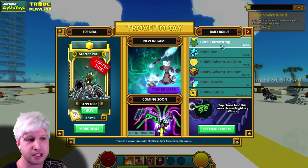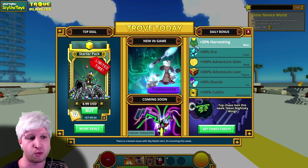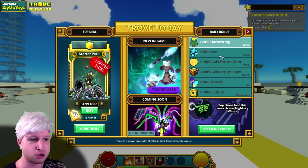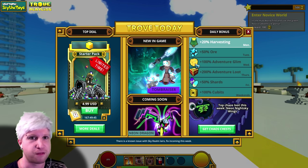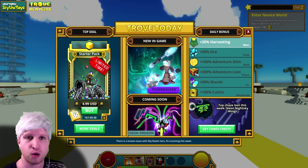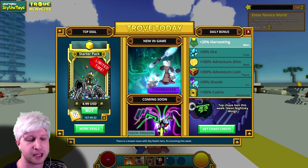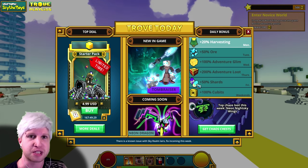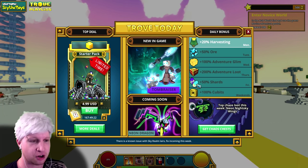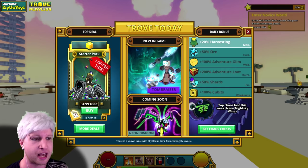These are also daily bonuses — 20% more harvesting applies only to these plants. There's also ore bonuses, adventuring glim, which you get from pretty much everything in the game. Adventuring loot means killing enemies gives you more equipment drops as well as adventure boxes. Shards you don't have to worry about until end game — the light one is from Skyland sky portals, and the dark one is from Shadow Arenas. On weekends you get 100% more qubits, so you get 1,000 qubits for Saturday and Sunday. This also shows special chest days and the chaos chest.